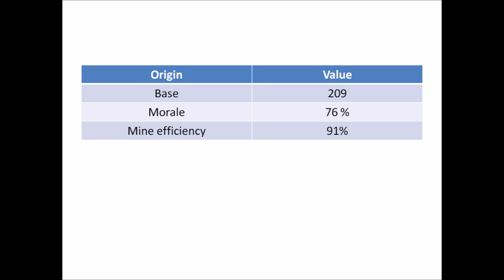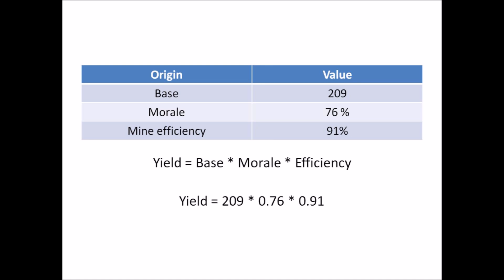If I multiply those all together — base times morale times efficiency — to calculate the yield, that's 209 times 0.76 (which is 76 percent) times 0.91 (which is 91 percent), and then I get a yield of 145. So that's how your yield per day is calculated.